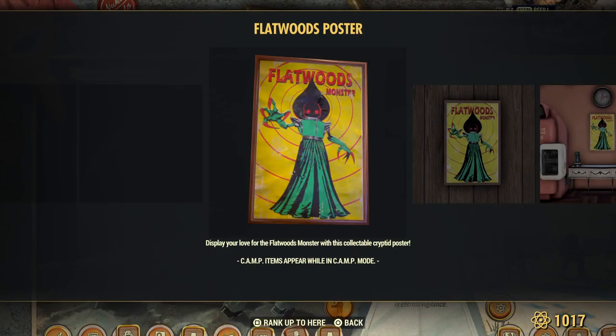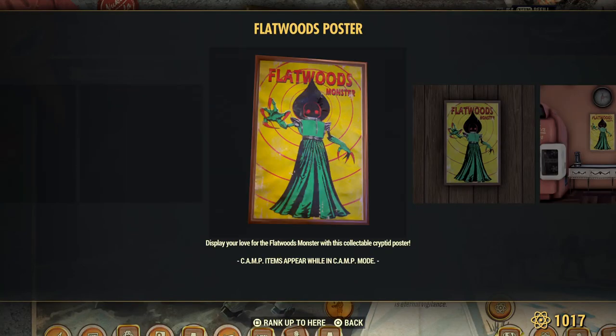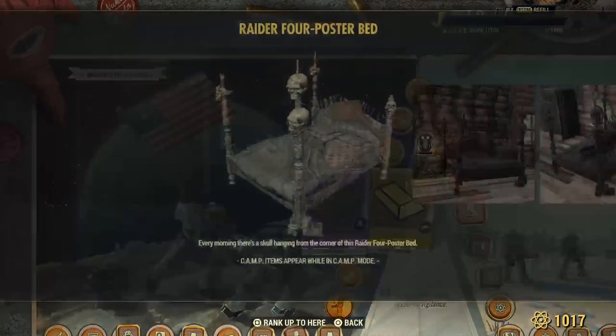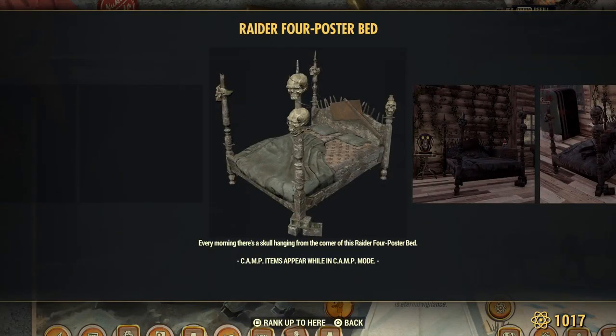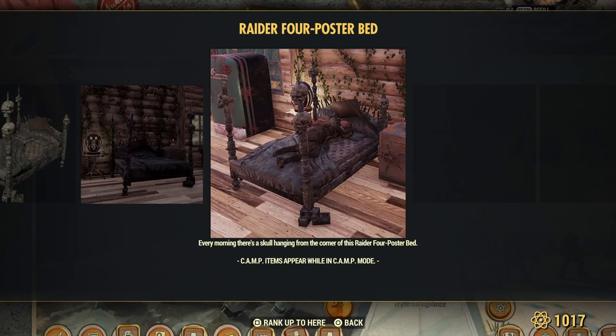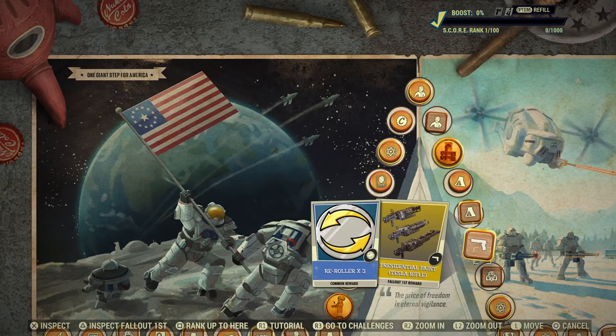Here's the next poster — these are the mini cards, they're just now poster size. I actually like them, they look great. Here's a new bed, the Raider 4-poster bed. Gold for Fallout First members.